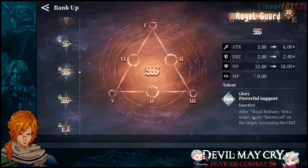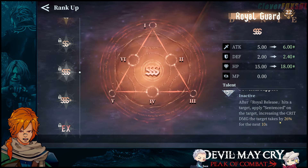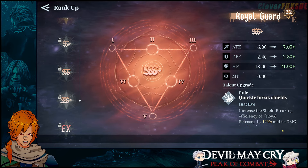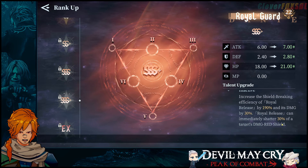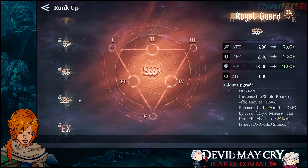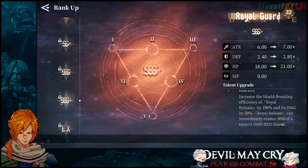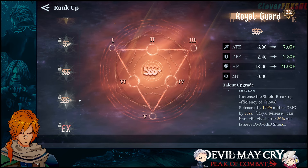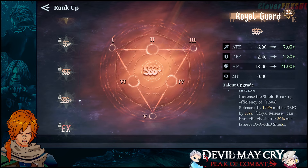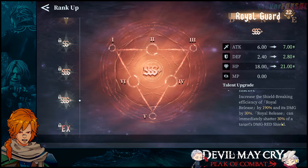When you get to SSS, after Royal Release hits a target it applies sentence on the target, increasing the crit damage that target takes by 26% for the next 10 seconds. When we get to SSS Plus, the final form of Quickly Break Shields is now at 30%. With all the damage you're doing, immediately shattering 30% of a shield at 100% — two of those is 60%. You've already taken out the shield with two Royal Releases. The character is designed heavily around destroying shields, more so than Devil Crusher and Fist of Salvation statistically speaking.